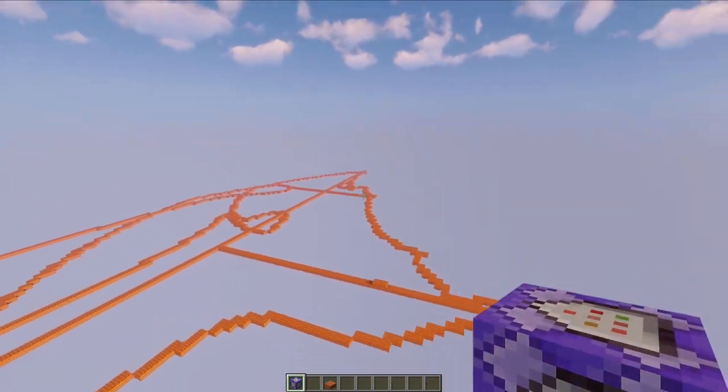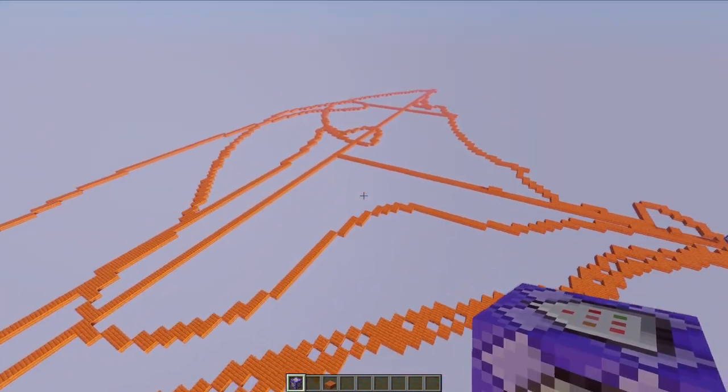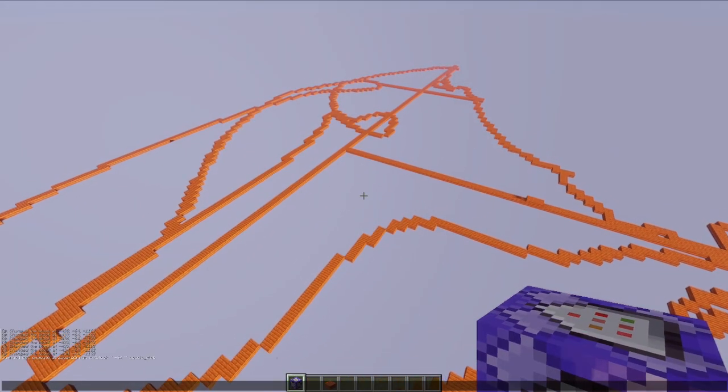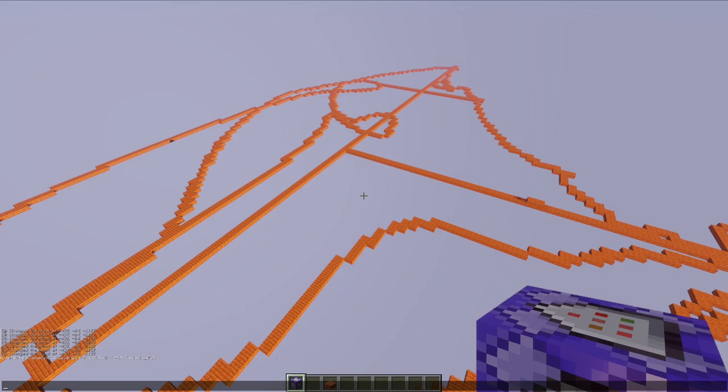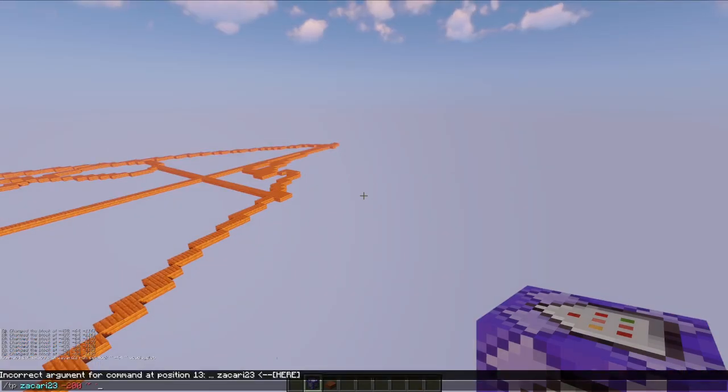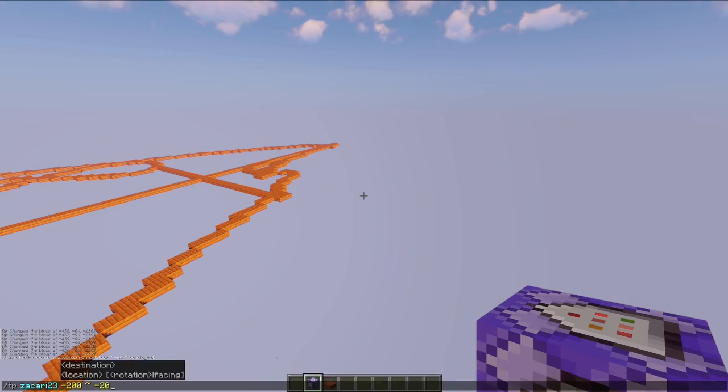I'm just going to plot out this river real quick and see how big it is. This is a rough outline — I think this is way bigger than what we would need. But with this knowledge I can look for a smaller spot on the map that's a little bit closer to everything else. According to the map, a closer one is around negative 200, negative 29. So let's check that place out.